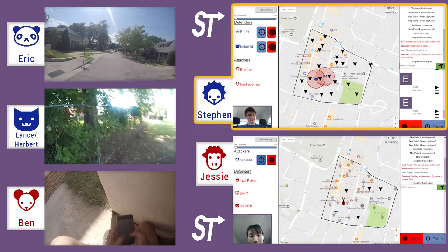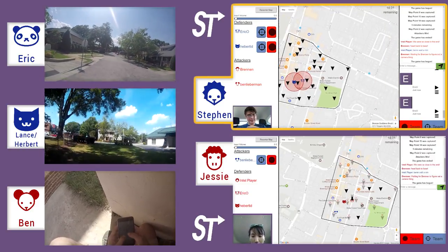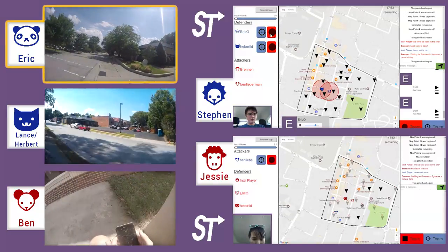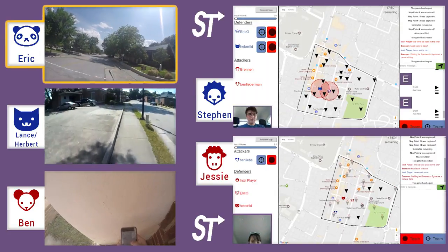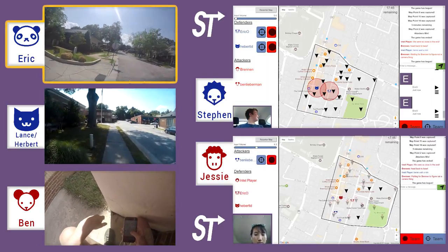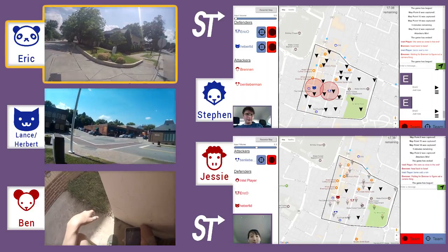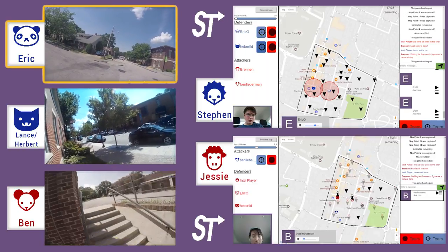What Steven is going to do here is try to set his defenders up to cover as much area with radar as possible, so they're going to spread out. Eric is on Brook Street trying to set up a long line of sight so he can see the attacker if they try to move from a pretty long distance. From where he is, Eric can see all four borders of the map, so there's no way Ben can cross Eric's line of sight without Eric noticing.